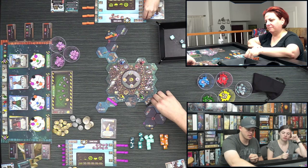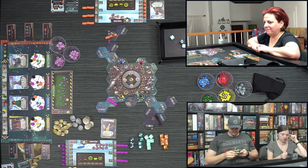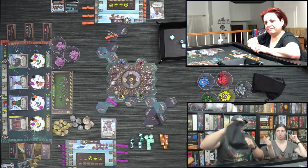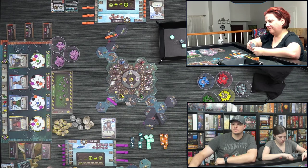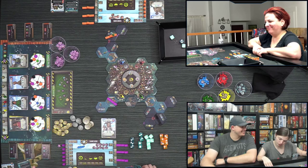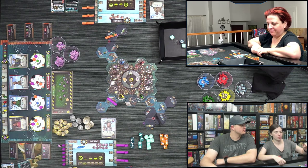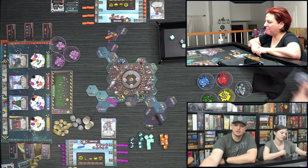Derek uses his Captain movement to unload at the dock — unloading doesn't stop your movement — then moves his skiff back out to a blue tile. Lizzie plays Founder and draws ocean tiles, placing two of them with some toxicity. Brie moves to a yellow tile and gains two outposts — that's really good positioning.